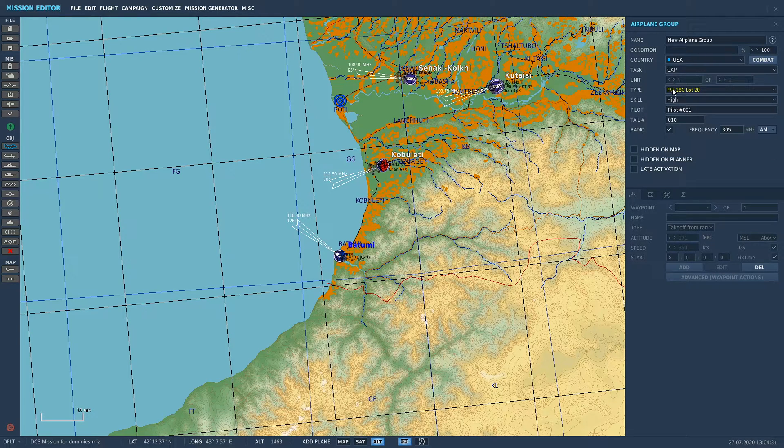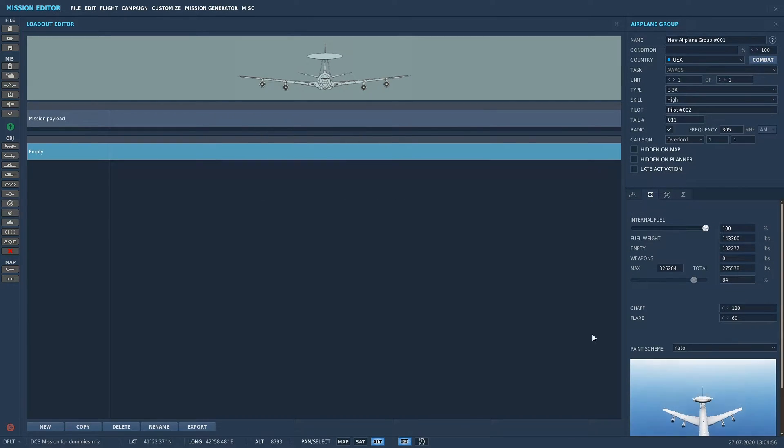AWACS. Fine, we'll do it the other way. So AWACS for the blue side are these two here: E2D and E3A. E2 Hawkeye, E3 — and you can see what they look like. Let's put this guy in. If you go through our loadout screen you'd kind of get a preview. So that's the E3 there.